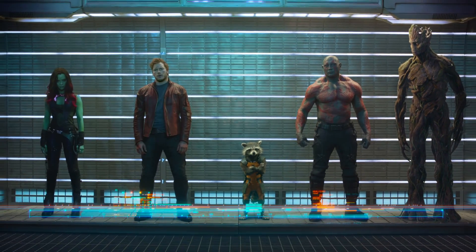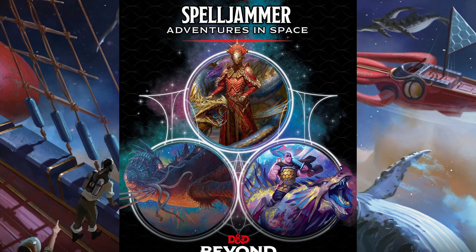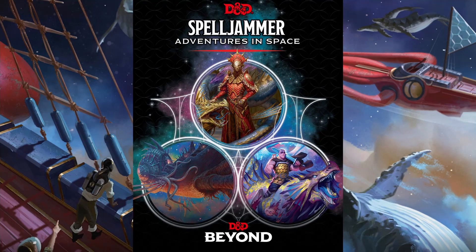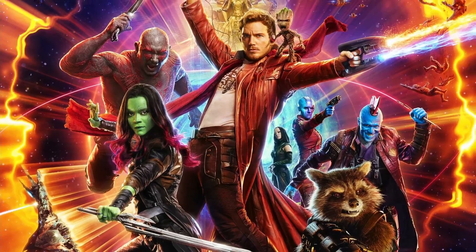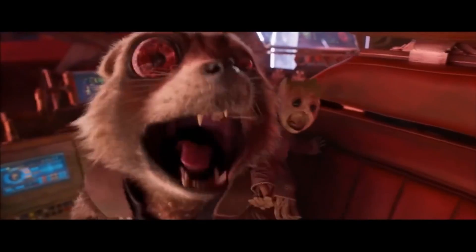Want to play as some intergalactic misfits? With Spelljammer being confirmed — a Dungeons & Dragons setting revolving around astral and intergalactic travel — what better way to do that than to make an entire party recreating the Guardians of the Galaxy? That's exactly what we're going to do, because this is D&D Builds, where we have an outlet to make all sorts of ridiculous Dungeons & Dragons builds, and hopefully stop driving the people in our lives insane with them.